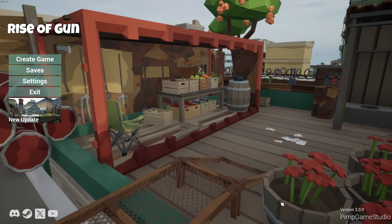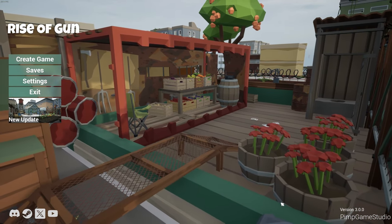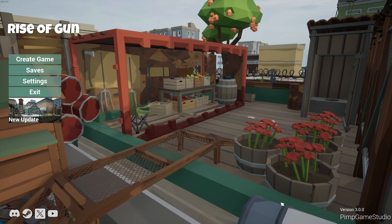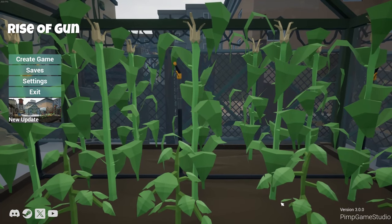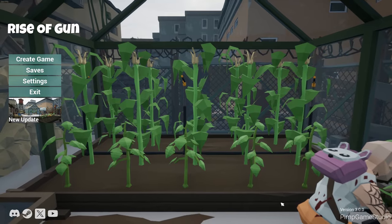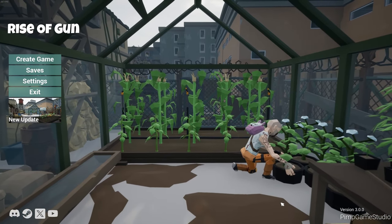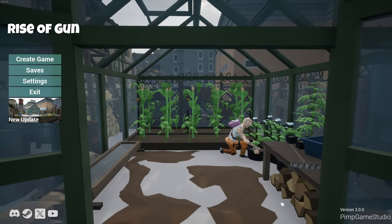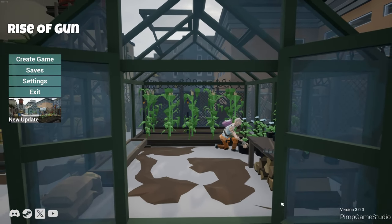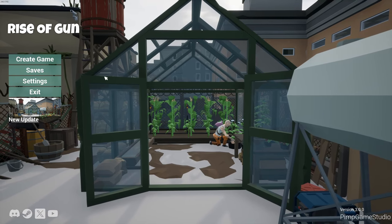Hey everybody, welcome back to the channel. And welcome back to Rise of Gun. I played this game about four months ago on the channel and it was in early access. So now, March 25th, 2024, it has came out of early access. It's currently on sale for around $8 US, which is a great price for this game. So the developer, Pimp Game Studio, have done a lot of work on the game. We're going to jump back into it and see what they've done and see if you guys like it. So let's create a game.